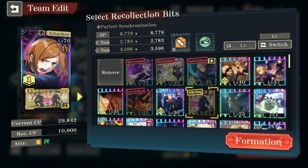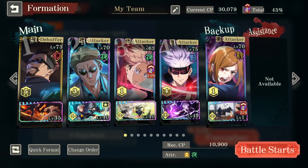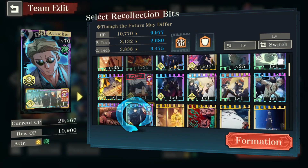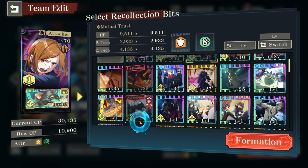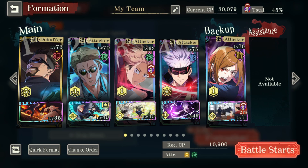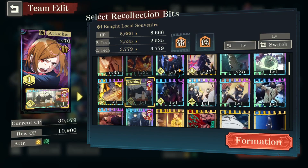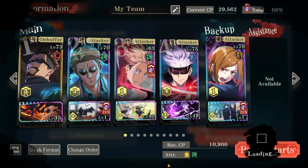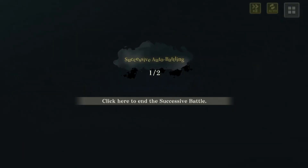For bonus points, you need the Recollection bits — I'll put one there. I'll place this on Nanami, and we'll go with that setup. Now we go into the battle and it's just going to auto. You can technically just leave it running for ten times — that's the beauty of how this works, it allows you to do it ten times. Yaga works because even if he attacks, it applies a debuff.